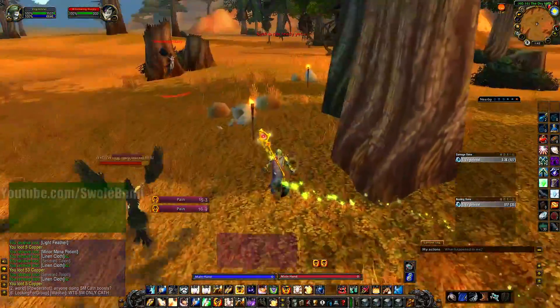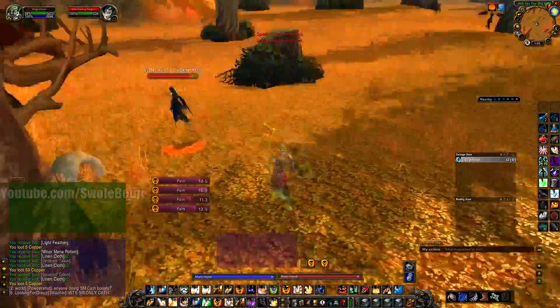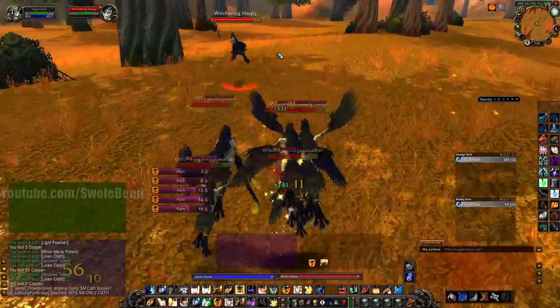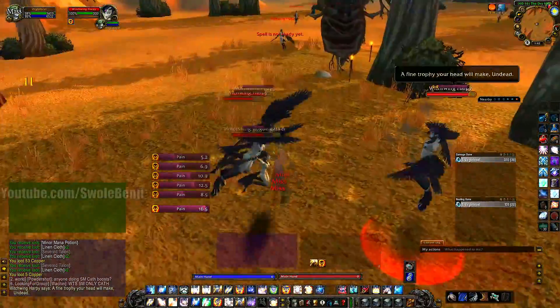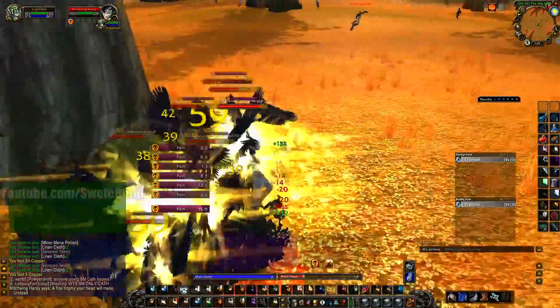I'm just pulling those rank 1 Shadow Word Pains. You may be wondering why I don't just use max rank Shadow Word Pain and let them die. Well, once they get low on health, they start to run away. You want to kill them all at once so you can loot them all at once without having to run around and gather them all up — it's just a pain.